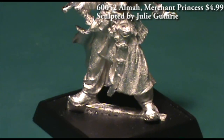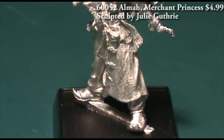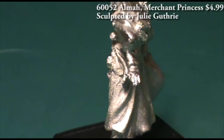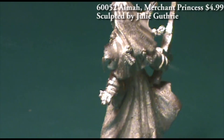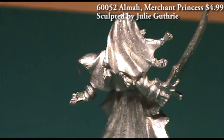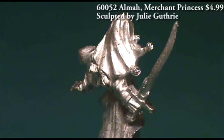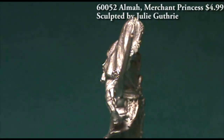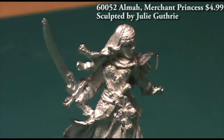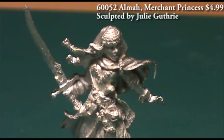Alma is quite obviously a female figure, but she could pass for a human, elf, half-elf, or even drow if you wanted to paint her skin a different color. Any kind of humanoid tall female — I think she'd pass just fine because you can't see her ears, whether they're pointy or rounded, sticking out from under her headdress. So good all-around use there. I think you could use her as a rogue or a fighter type player character just fine.